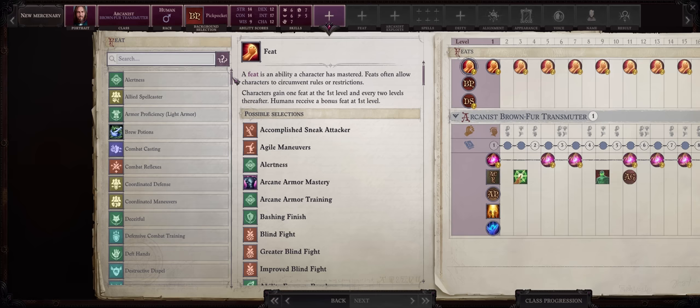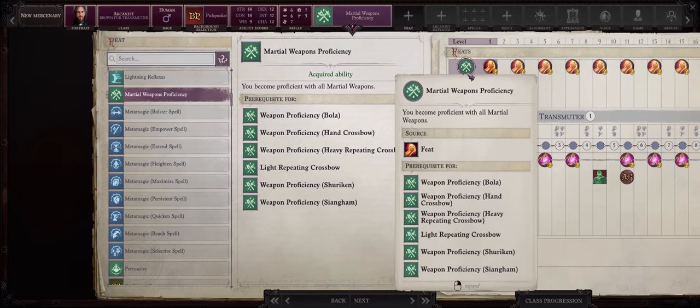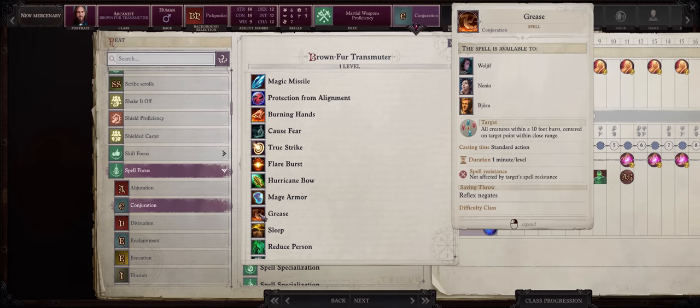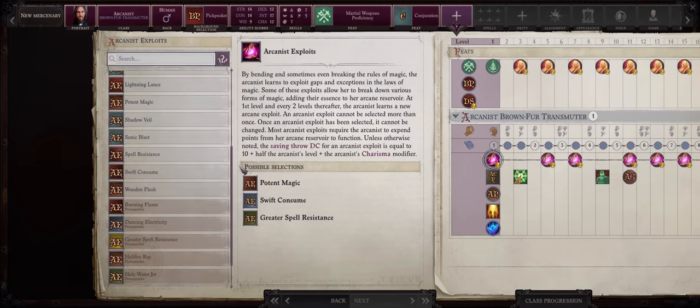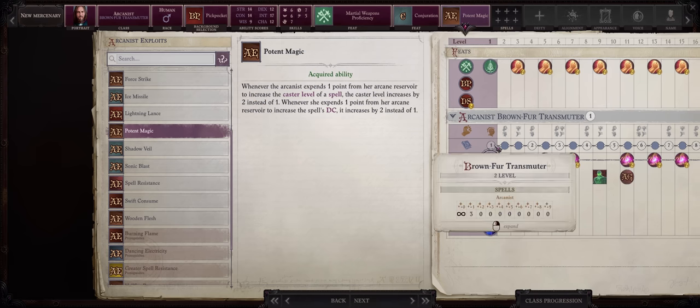As far as feats, we are somewhat feat-starved which is why I went with human for the extra boost in the early and mid-game. Certainly Martial Weapons Proficiency first so you can equip most weapons — most importantly glaives and bardiches. A Brown Fur is a transmutation-focused character who is the master of buffs, so it tends to lend itself quite easily to a fighter-mage playstyle. Since we also have decent intelligence, Spell Focus into Conjuration can help a lot for the early and mid-game, thanks to highly powerful conjuration spells such as Grease and Glitterdust, which bypass spell resistance. As an arcanist we also get exploits, and the most important one early on is Potent Magic for the plus 2 extra to the DC of your spells.